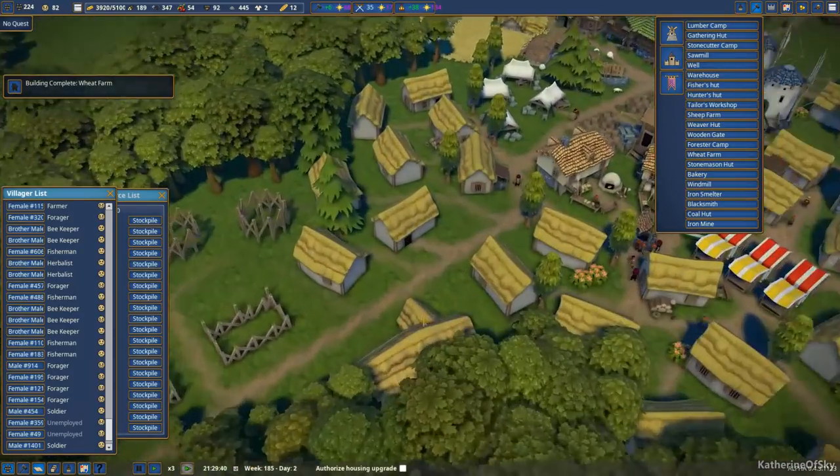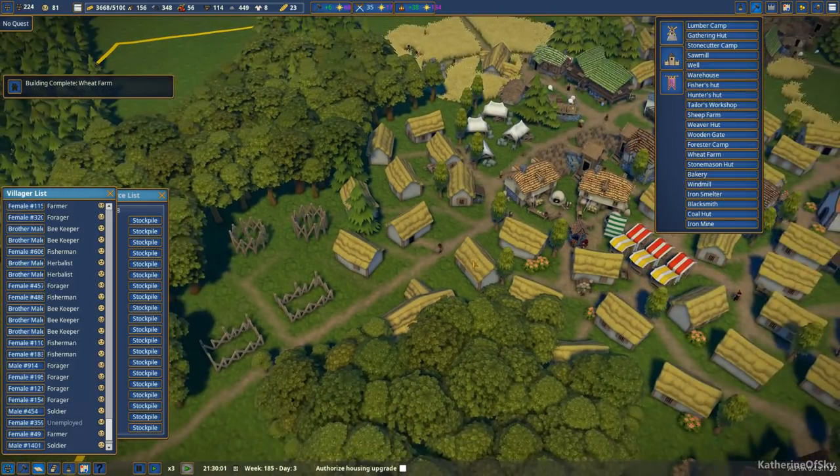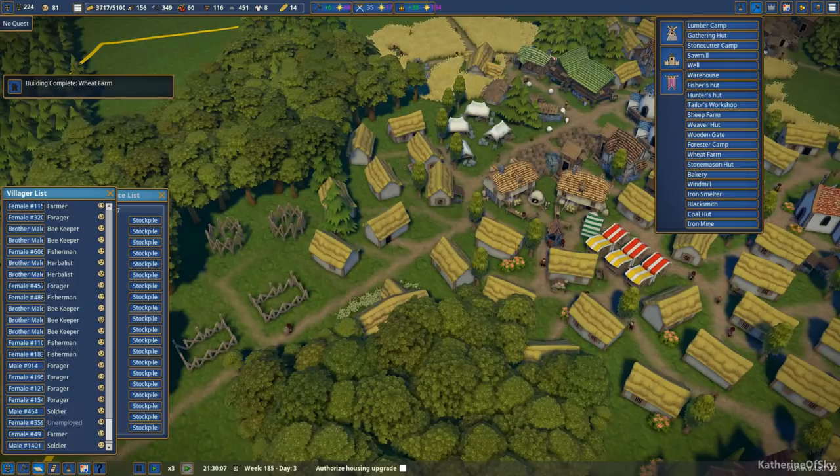Let's build ourselves a hunter's hut over here, right next to these lumberjack wood-chopping places. The wheat farm is done — great. Let's assign three people here. Excellent, this is going to be great.